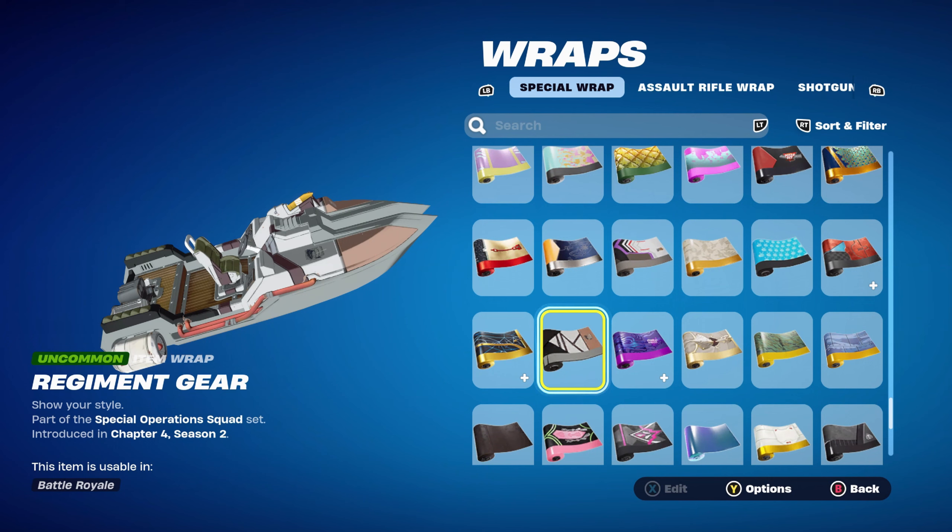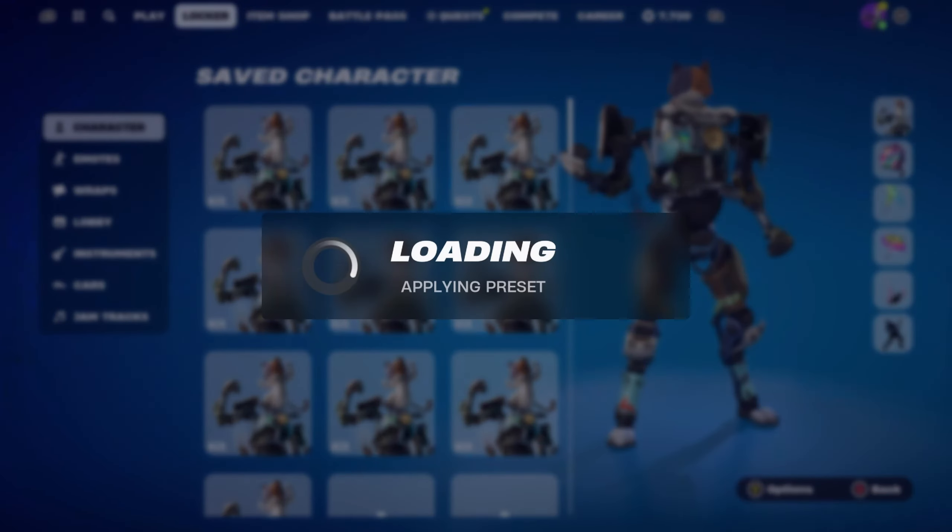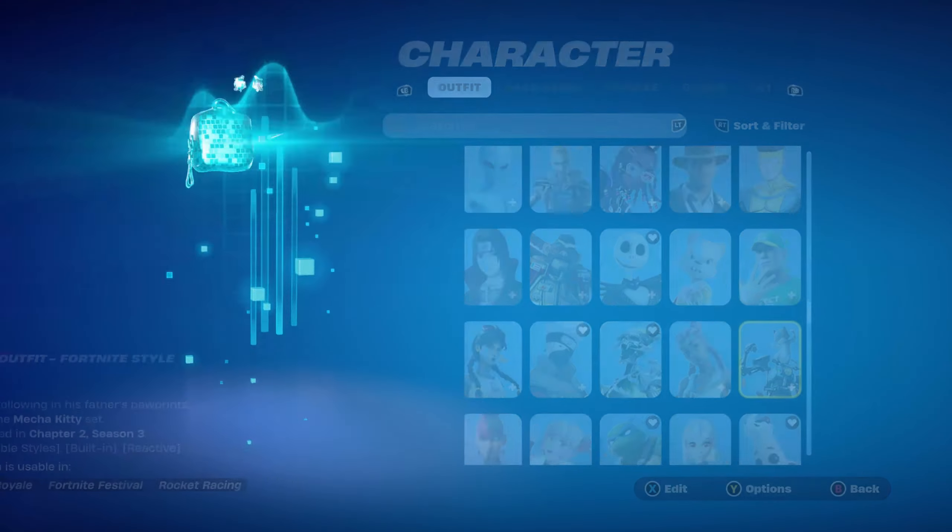The weapon wrap is the Regiment Gear, part of the Special Operations Squad set introduced in Chapter 4 Season 2's battle pass. This is Eren Jaeger's weapon wrap — he was the secret skin from that season. It works very nicely for the white and the brown mainly.